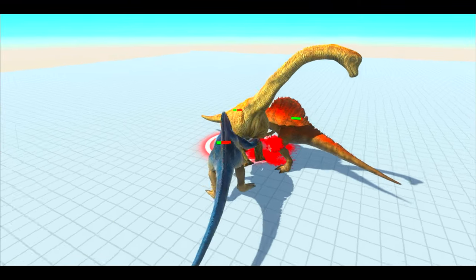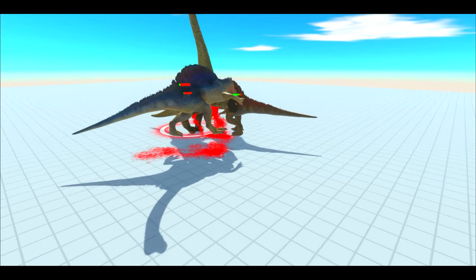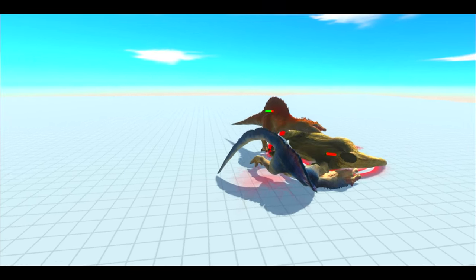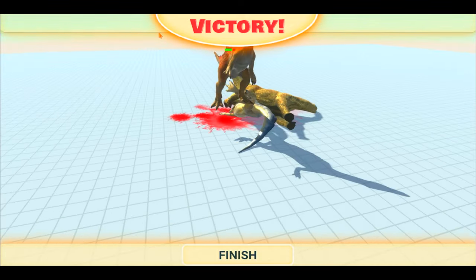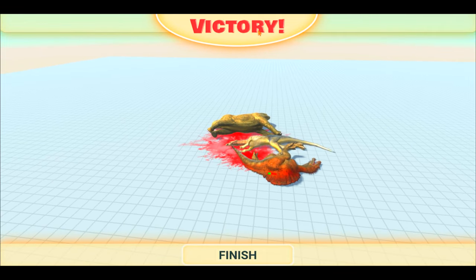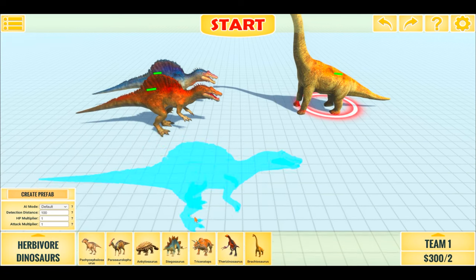Brachiosaurus wins the 1v1 and 2v1 round. Well, the Brachiosaurus has lost but it did manage to kill one Spino before dying. Our second Spino had almost full health, so Spino won that pretty easily — but sometimes numbers can make a difference.